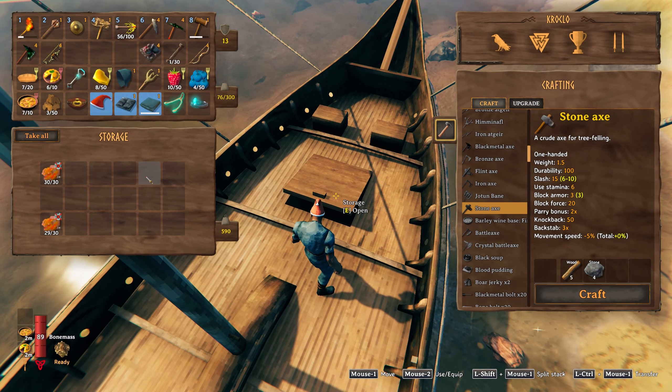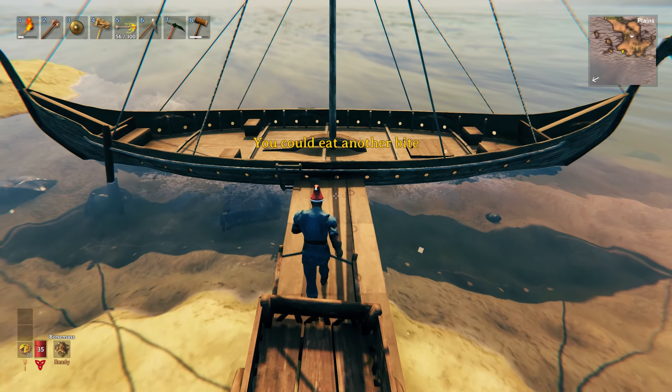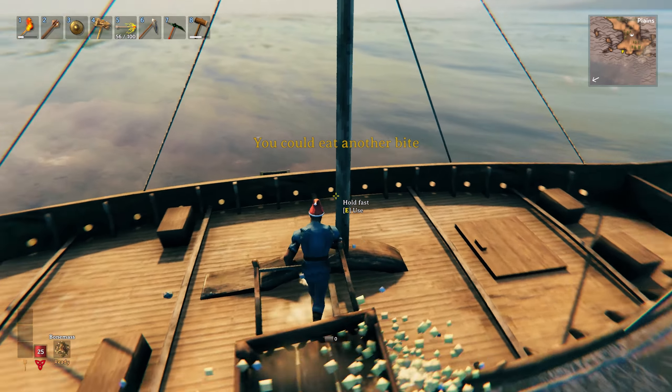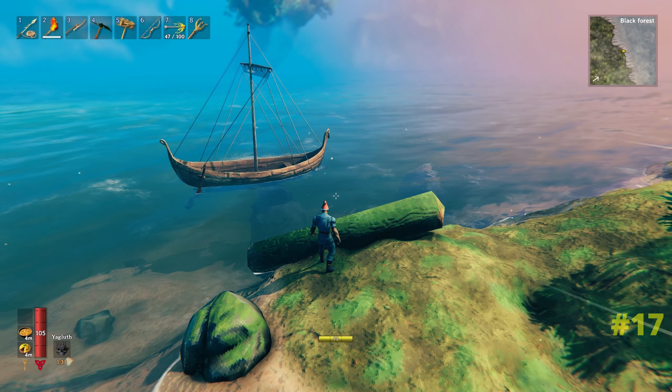When venturing out into exotic lands, the best boat for traveling longer distances along the ocean is the longship - it's the quickest and has the most storage with 18 slots. You can also actually load these up with carts. It's not the most subtle way of getting a cart onto a boat but as you can see, it does work.